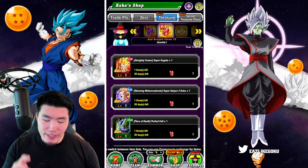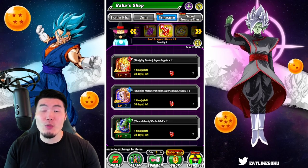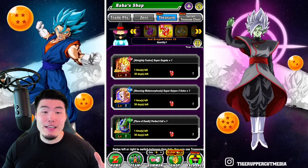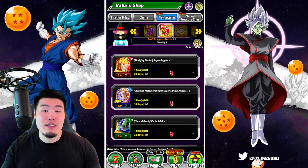Alright guys, so today we're going to have a quick discussion about the new God Dragonstone or Red Dragonstone 15 that we all got for the 7th anniversary on Global. I'll give you guys my opinion about which units I feel like are the best to choose.